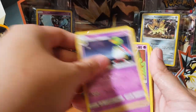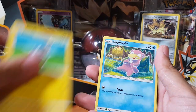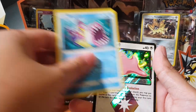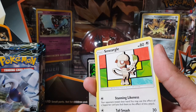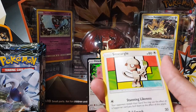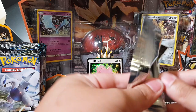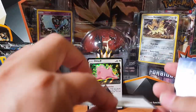All right, we got Bagon, Sableye, Spinarak, Nikata, Blitzle, a Slowpoke — is he eating his own tail? That's what it looks like, I swear. Oh, a Ditto! I don't think I've got a prism Ditto. And a Smergle as a rare non-holo. I'll be so sad if I don't get anything, guys.